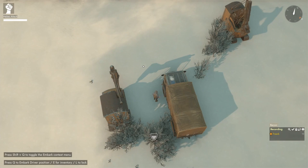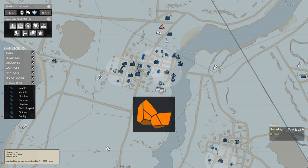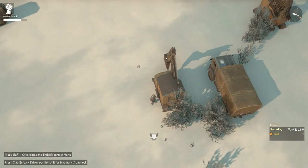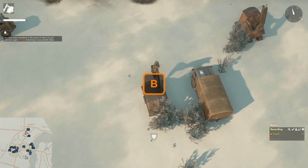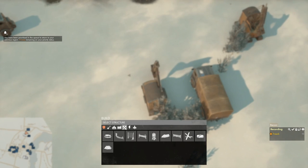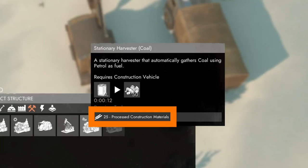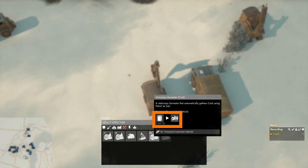To make a stationary harvester for coal, first find a coal field by pressing M to open the map and looking for the coal icon. You also need 25 processed construction materials and a CV. Hop into the CV, press B to open the build menu, and go to the mining category. Hovering over the stationary harvester for coal confirms that we need 25 processed construction materials and a construction vehicle, and that once built it will use 4 liters of petrol every 12 seconds to produce 50 coal.